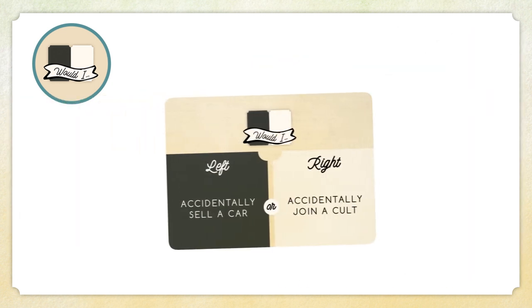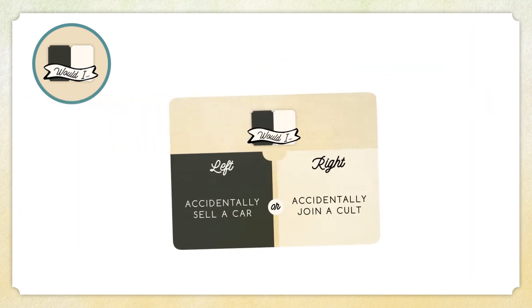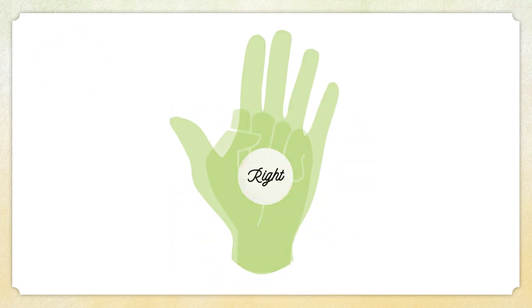Ew! Read the question on your card out loud, then secretly choose which of the two characters or options you would pick. Lock in your answer with your answer token, but keep it hidden.